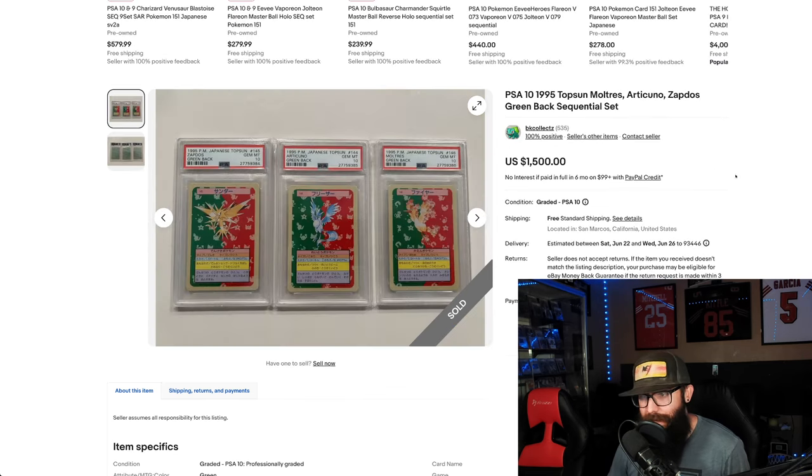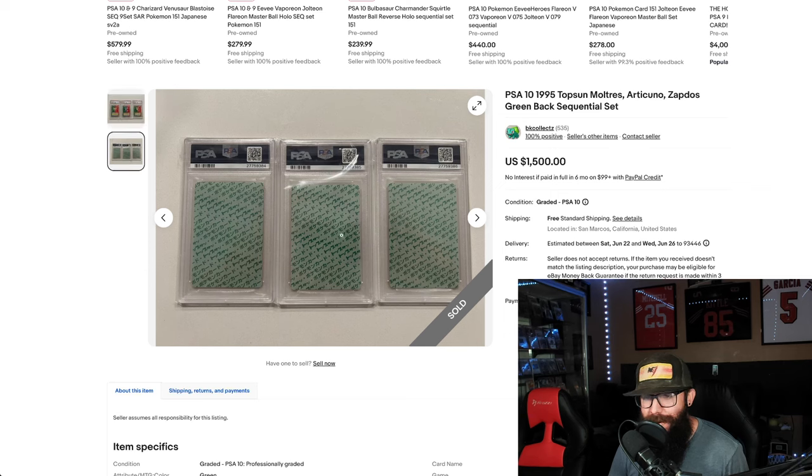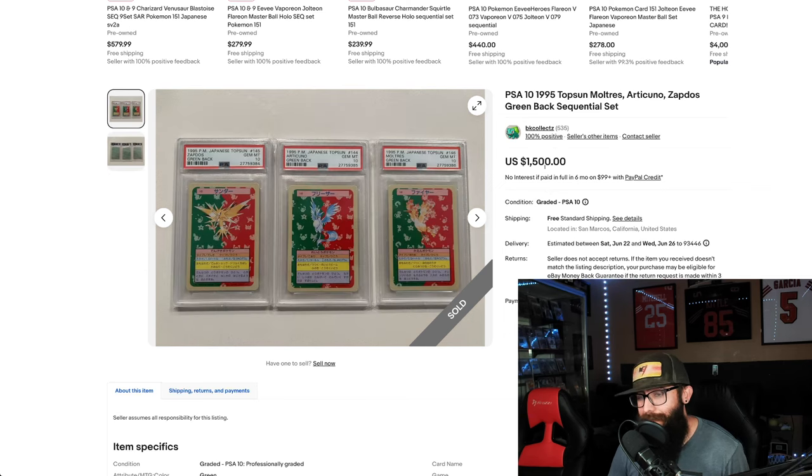Even older stuff right here — this is more rare, way older. It can happen with anything. We got Top Sun from '95. You got the birds. Look at these cert numbers — these are in the twos, so these are old. You got 84, 85, 86. Cool cards. Some collector is going to really appreciate these sequentials, and they paid $1,500 for them. I'm not really up to date on the Top Sun market, but I'm assuming it took a premium because of the sequential. Feel free to correct me in the comments if I was off on this.